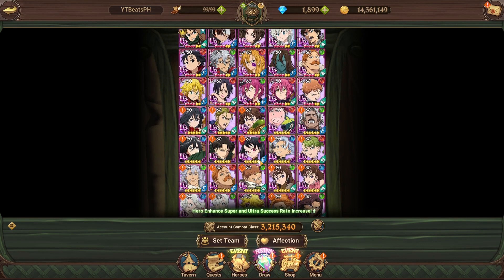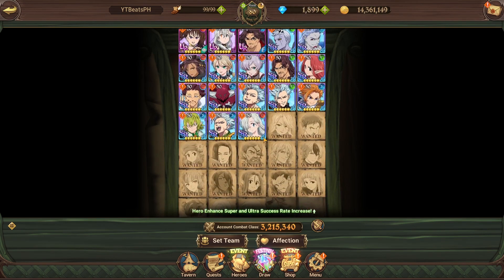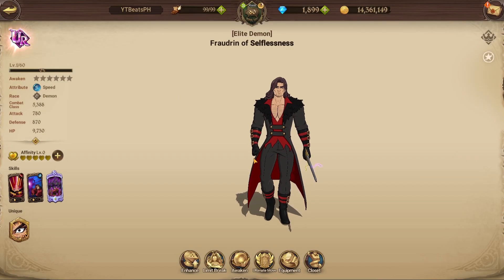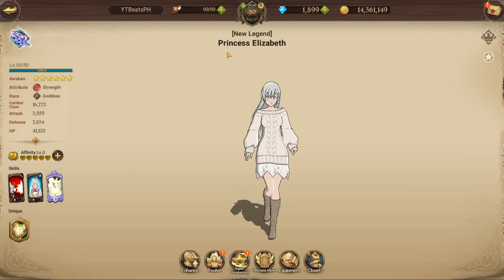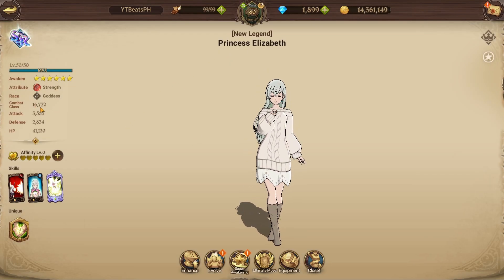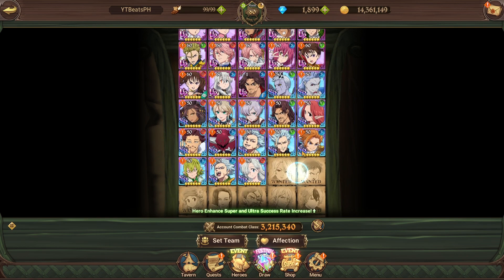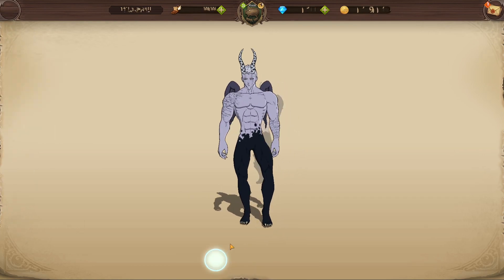Leveling up heroes is probably the best thing you want to do first. When I say level up heroes I mean just max them out to the level cap. Obviously the one person I didn't touch is Freyr because you want them at level one for brawl mode. You can see CC is 5k for a low character, but Elizabeth is 16k now. Let me demonstrate with Hendrickson.